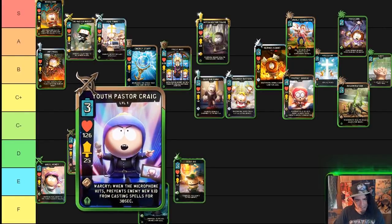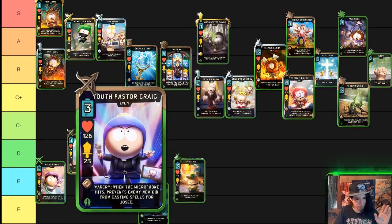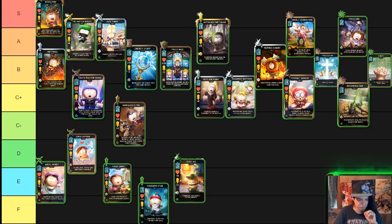Up next is Yu Pastor Craig, in the C+ category. He is a rare ranged three-cost unit. This card could easily be higher for its ability — the war cry, when the microphone hits, prevents the enemy New Kid from casting spells for 30 seconds, which is huge, mainly for Stan of Many Moons decks, but also useful in Pope Timmy decks or against any really big cost decks. His stats are okay for a rare ranged unit but they don't scale into the late game. His pure reason for existing is his war cry, which is very strong, but the body is very weak. He ends up in C+ — not for every deck, but very viable across the board. Remember: the higher a card is on the list, the more usable it is in a variety of decks and more sustainable in its own gameplay.